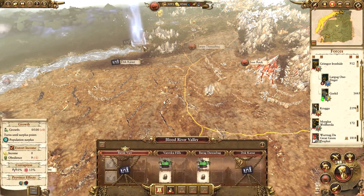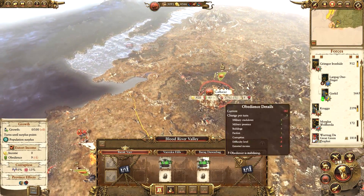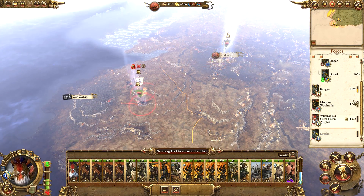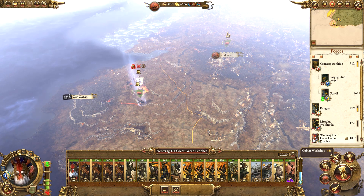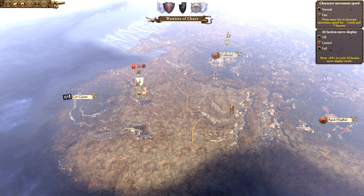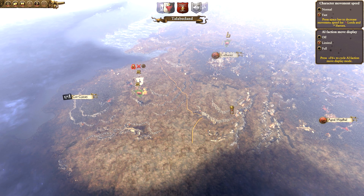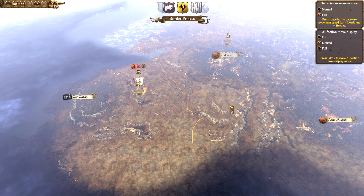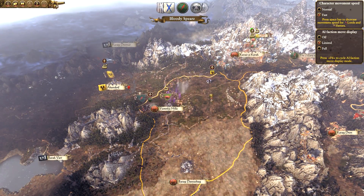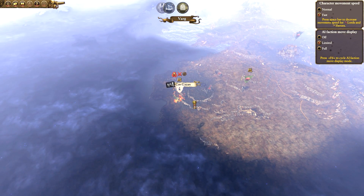We need to take Barak-Var and then Dok Karaz, and that is another entire province under our command - great. Everything is done for this turn; we complete our technology in the next turn. We are expanding extremely quickly and hopefully our income will improve, because then we can recruit new armies and prepare to head north. It looks like the Bloody Spears are attacking the Border Princes - well, that is something.